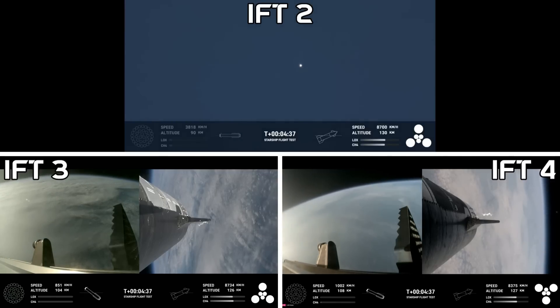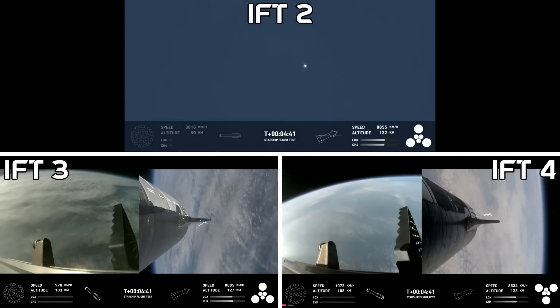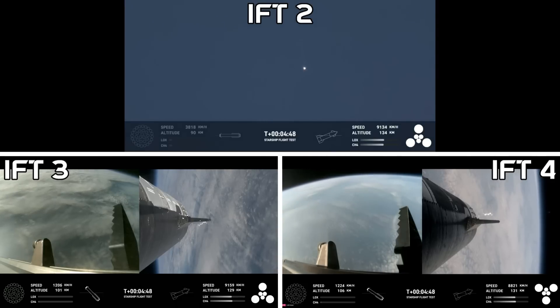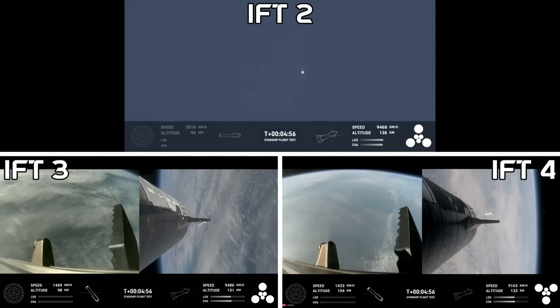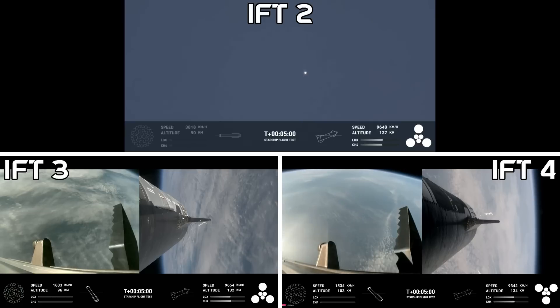Now, after we jettison that hot stage, the booster will begin to attempt its water landing in the Gulf. In the meantime, the ship will coast for about 40 minutes up to an altitude of 214 kilometers. After its coast phase, it will attempt a controlled reentry, including a flip maneuver and a landing burn just before splashing down in the Indian Ocean.